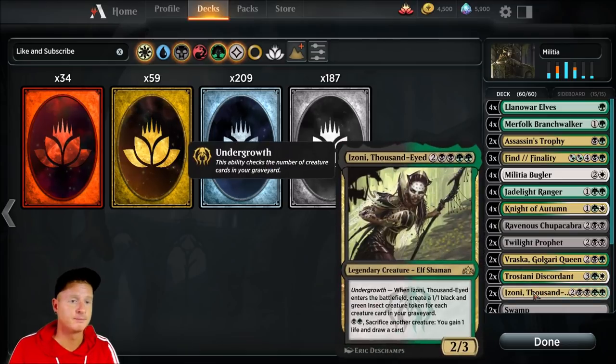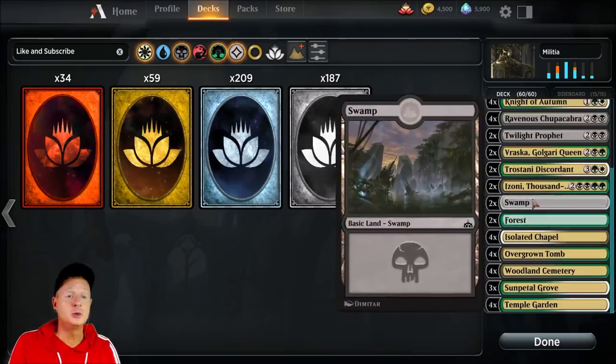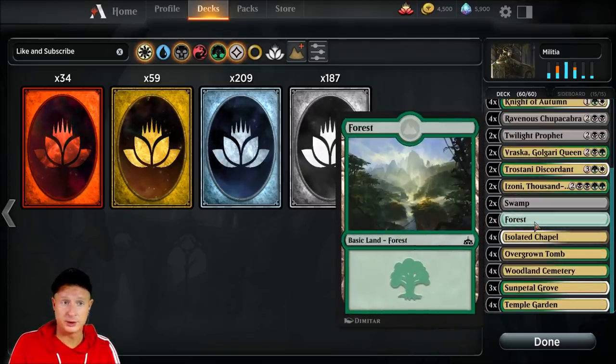Two copies of Izoni, Thousand-Eyed — another neat card with the Undergrowth ability. When Izoni enters the battlefield, create a 1/1 black and green insect creature token for each creature card in our graveyard. Then you can sacrifice another creature to gain one life and draw a card. Two copies of that.